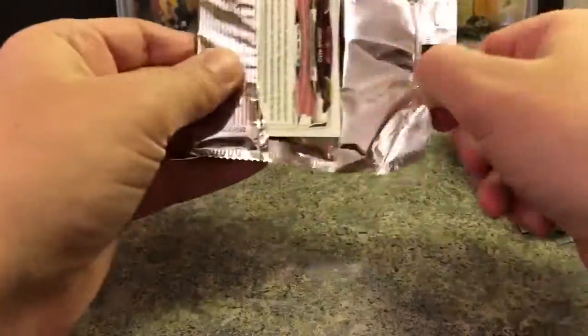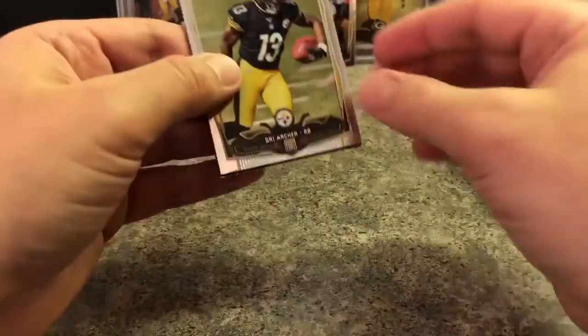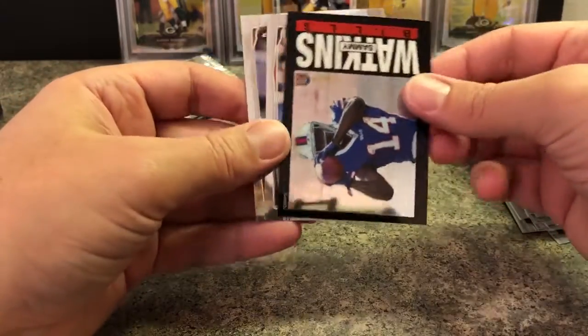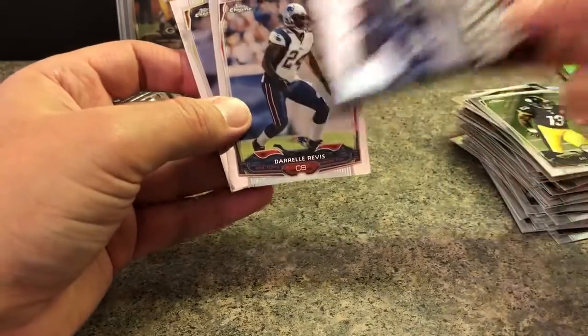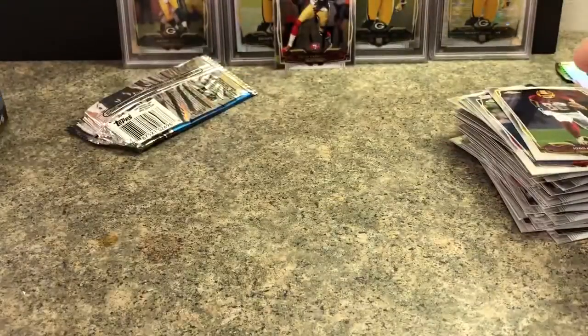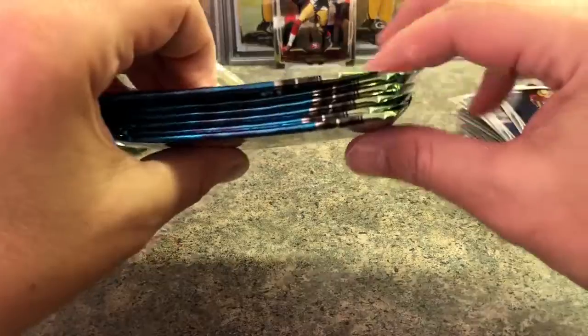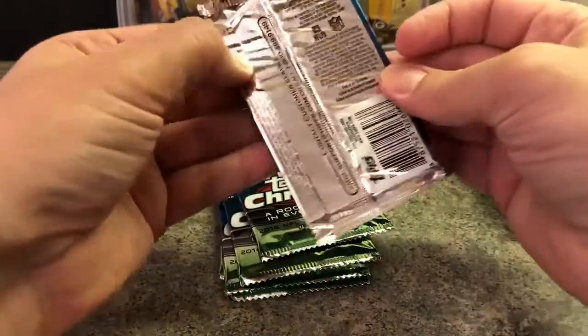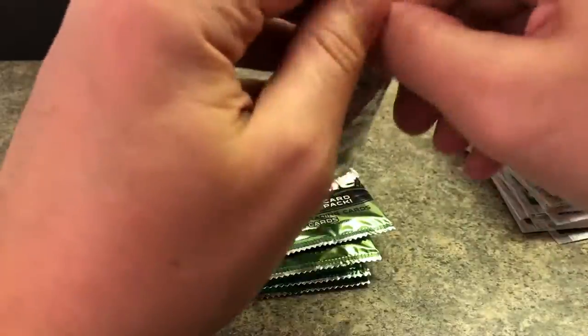Getting close to the end here, still looking for our autograph. Dre Archer, Sammy Watkins 85, Rivas Island and Jordan Reed. Alright, what do we got — 6 packs left, looking for the auto, supposed to be one auto per box. We'll probably get — who knows what we'll get.